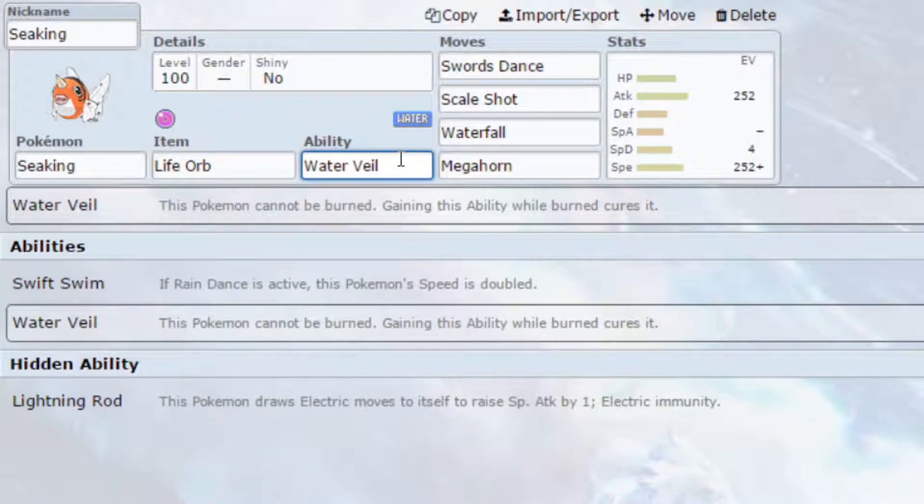With Waterveil as the ability, you don't need to worry about Facade because you cannot be burned at all. Swift Swim is always an option — I'd say that's more suited to a Dynamax set. Lightning Rod is also an option, but for a physical set, Waterveil preventing burns is definitely the best choice here because a burn would halve your attack power.